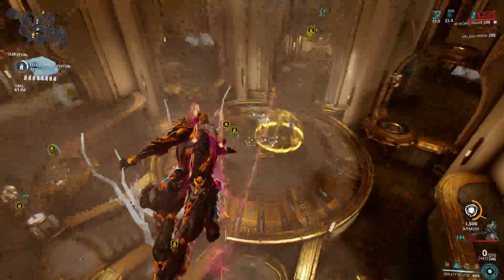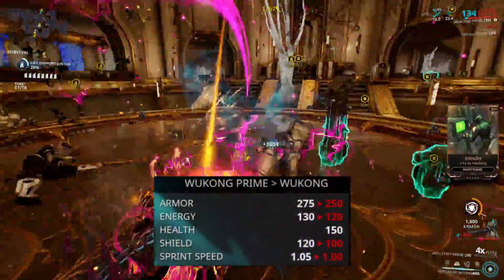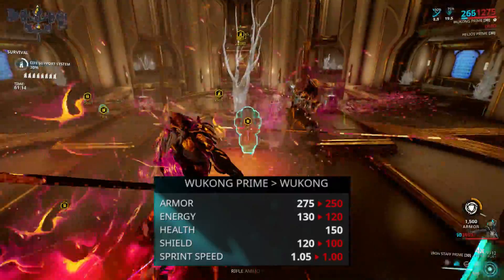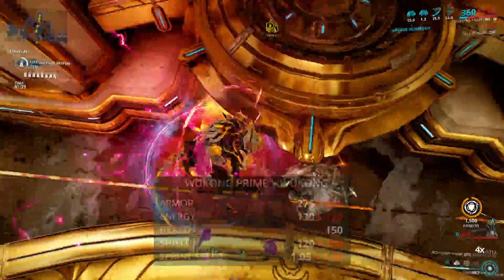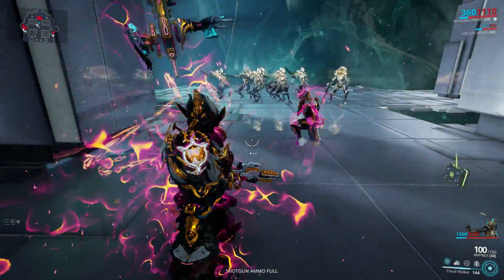But yeah, everything else? Hundred percent, 10 out of 10 — the weapons and the Prime, love them. So the changes are pretty minuscule: 25 extra armor, 10 more energy, 20 extra shields, and sprint speed increased by 0.05. Pretty minor but it's something. And I've got three crazy types of Wukong builds for you.